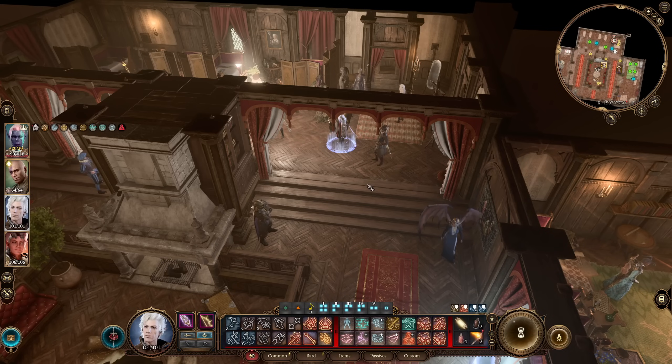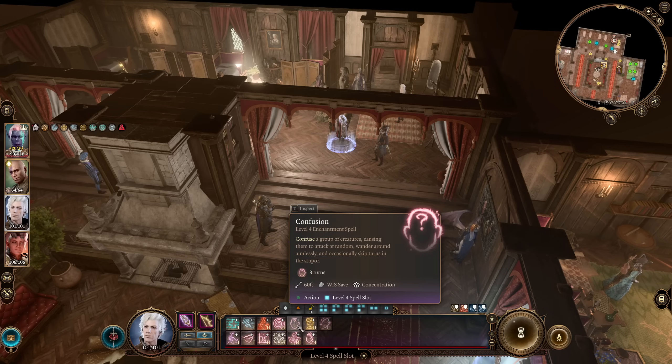Weighing in at number three is a spell we have already seen cast once in this video, and that is the spell Confusion. I'm actually using this as a stand-in for many spells that have this problem, but Confusion is the worst of them because not only does it have this basic tooltip problem, it also has an extremely confusing and unhelpful tooltip in many other ways. The first issue is that it says: 'Confuse a group of creatures, causing them to attack at random, wander around aimlessly, and occasionally skip turns in a stupor.'